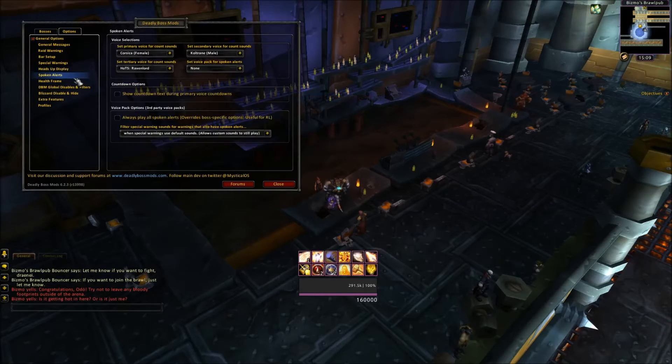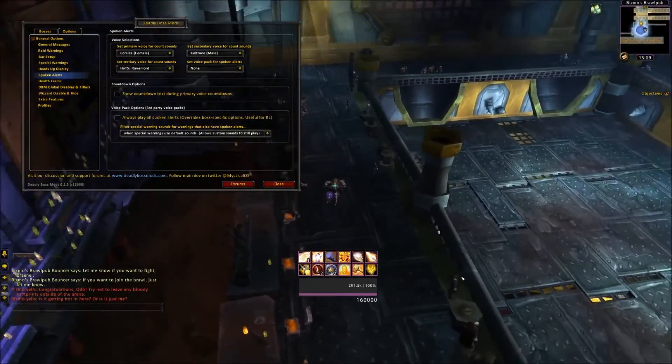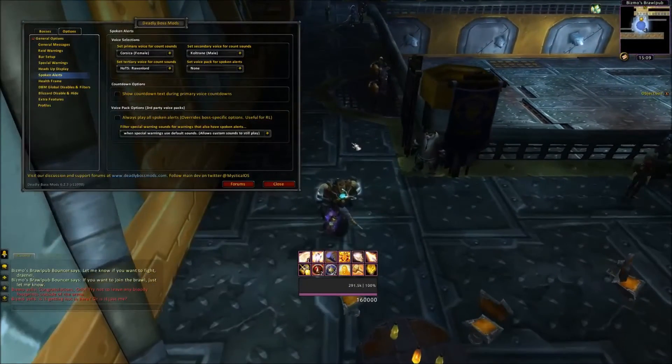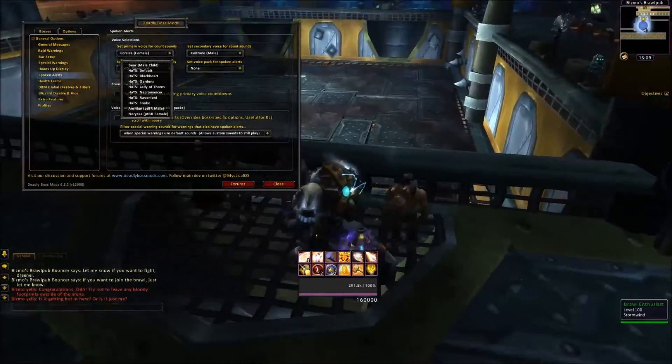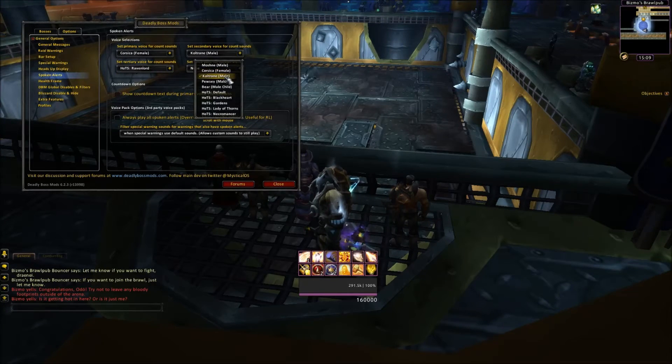HUD — I don't use the HUD. Spoken alerts — this is pretty much like the countdown timers: five, four, three... There are various voice options here that I've never heard of. This one is the standard for me, and this is the second standard.